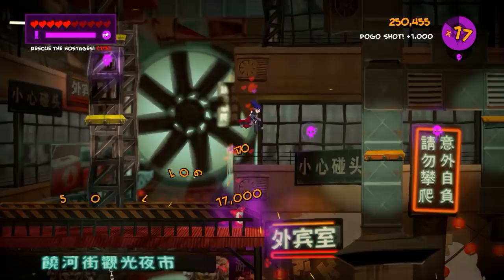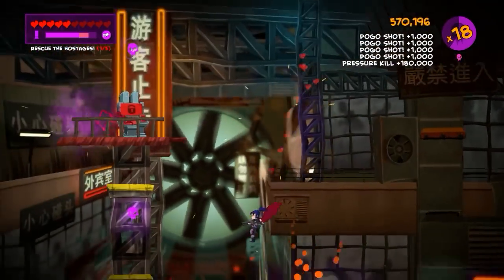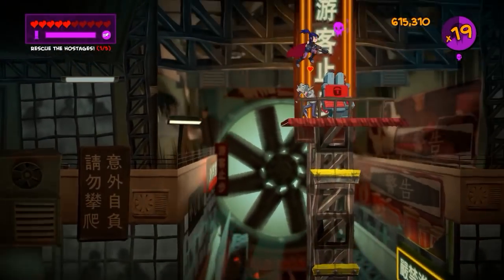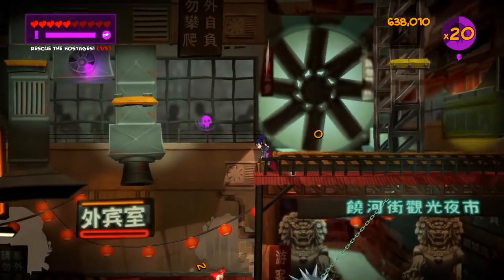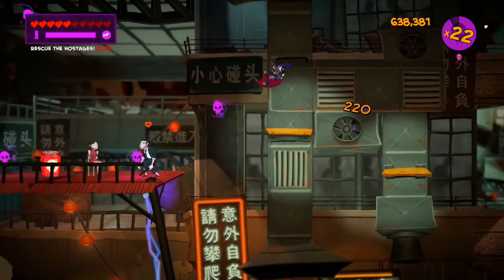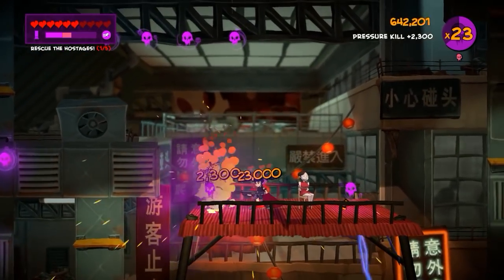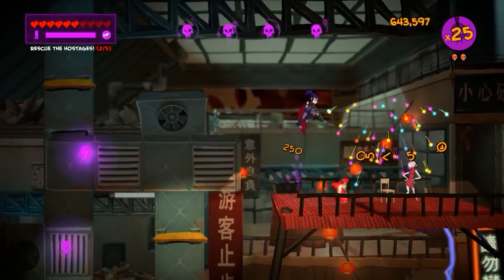The good news is that Damsel is more than ready to take out an entire nest of vampires. She comes equipped with a powerful gun and a helpful dash move. She can also double jump, wall jump, and even bounce through the air by shooting at the ground. She's ready and prepared for anything the vampires have to throw at her, and that's what makes playing as her so much fun. Dee can toy with her prey as she almost always has the upper hand in every fight.